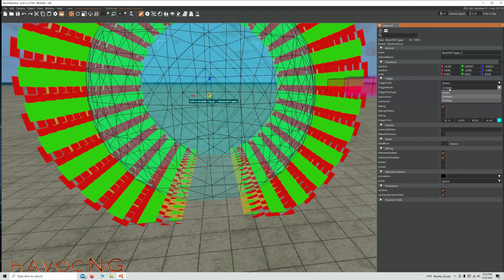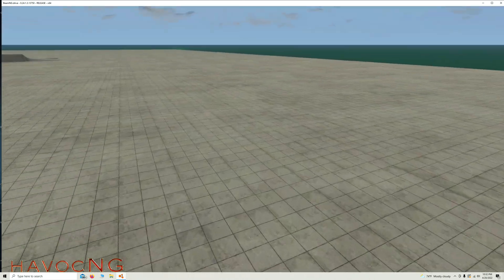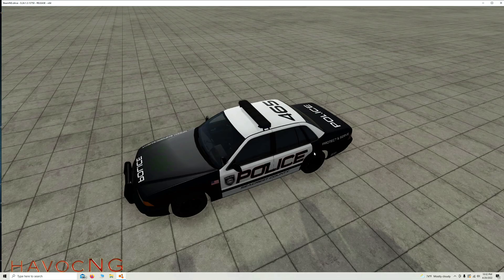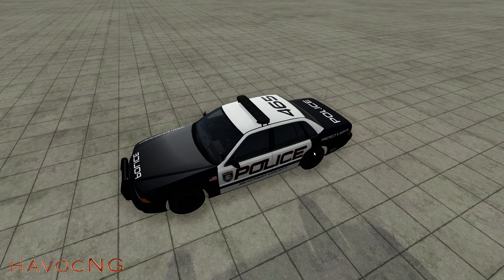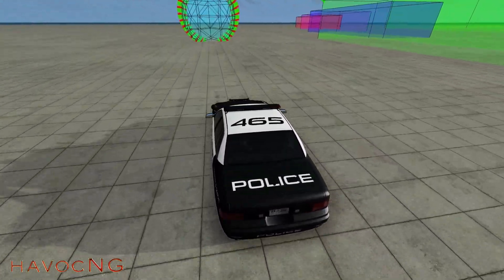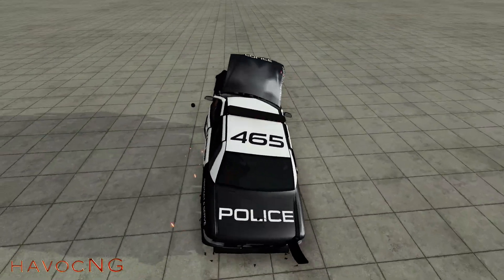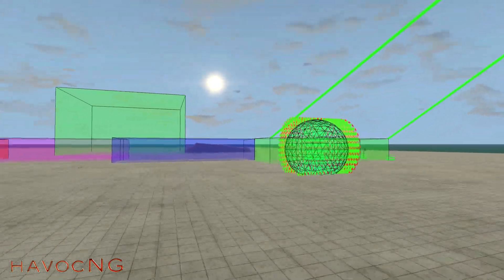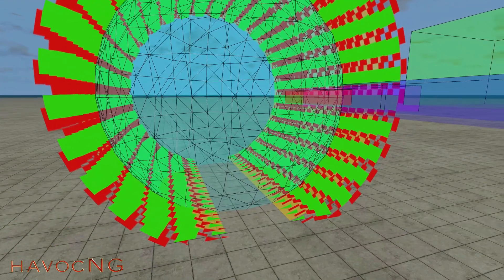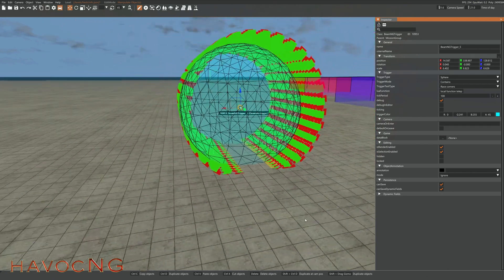Press F11 to exit, press F7 to bring our car back, Alt+Enter to go full screen, press J, and let's drive through here again. It worked again. I notice sometimes with teleports and gravity that if the vehicle doesn't hit the trigger it doesn't work, and I have to come over here and change it to 'contains' — then it works.